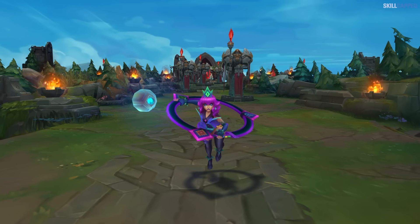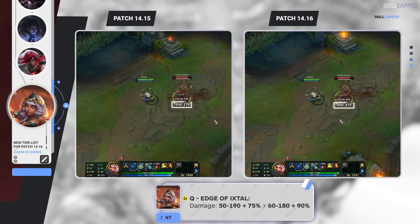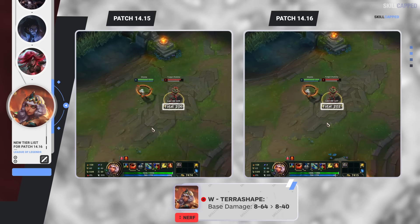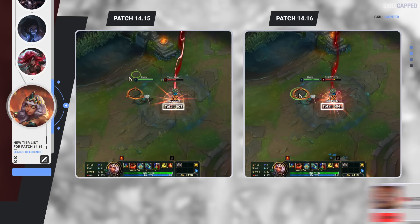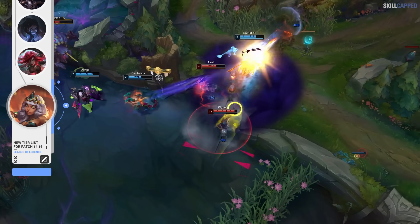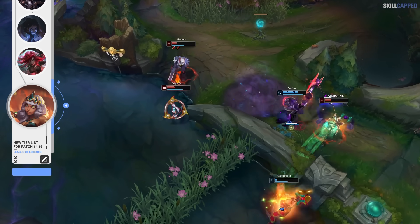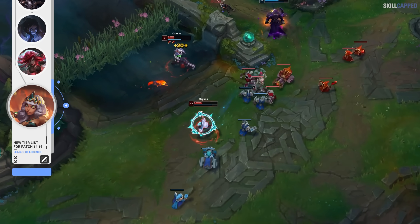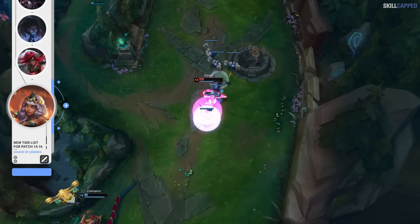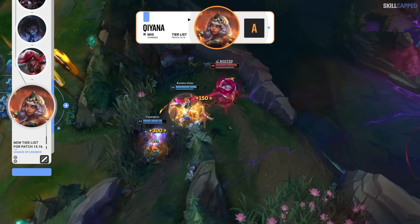Qiyana is going to be adjusted this patch with some buffs and some nerfs. Base armor is getting buffed from 28 to 31. Q damage is buffed at rank 1 but lower at max rank, while the AD ratio on Q is being increased from 75% to 90%. W base damage is getting nerfed, dropping from 8–64 to 8–40, and R AD ratio is massively nerfed, dropping from 1.75 to 1.25. So even though Q damage is going up, you're losing damage on W and R, meaning if you're looking to full combo burst an enemy in one rotation, you probably have less damage this patch. In more drawn-out skirmishes where you can use Q multiple times, these changes are net positive. A lot of Qiyana's solo queue power comes from being able to one-shot enemies with her full combo, so it's really tough to say whether she'll be better or worse. She's going to remain in the mid-lane A tier for now until we see how the changes play out on live servers.